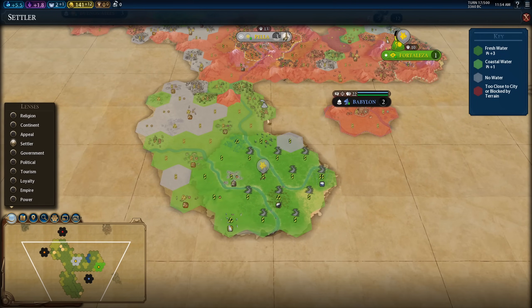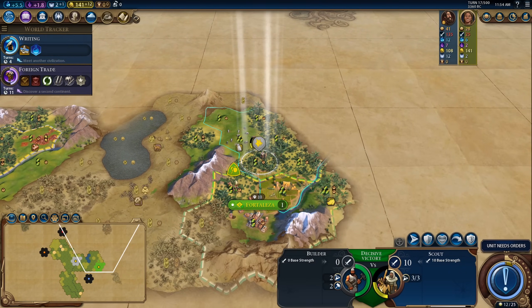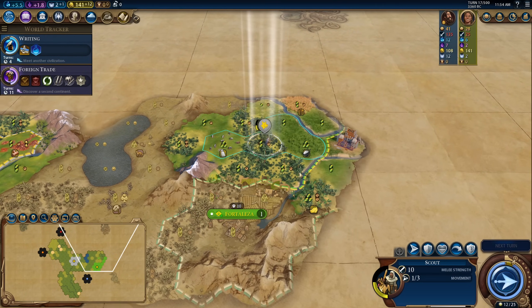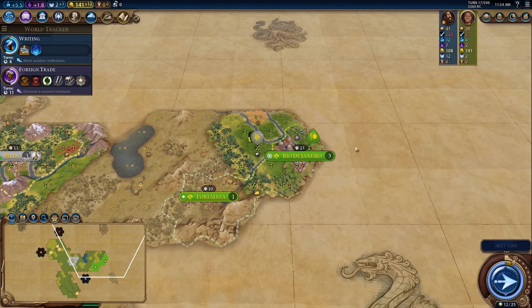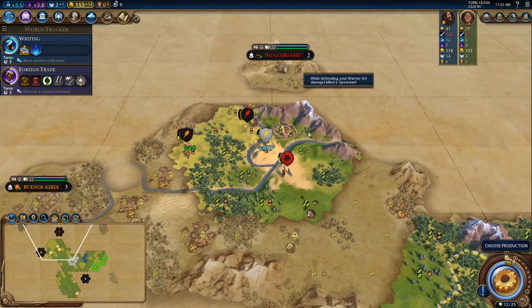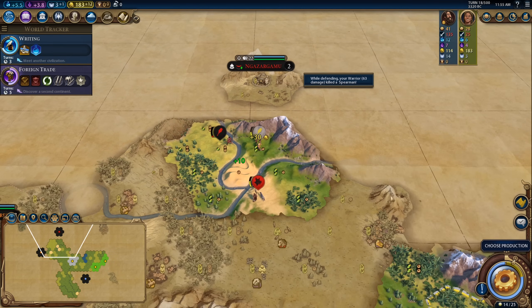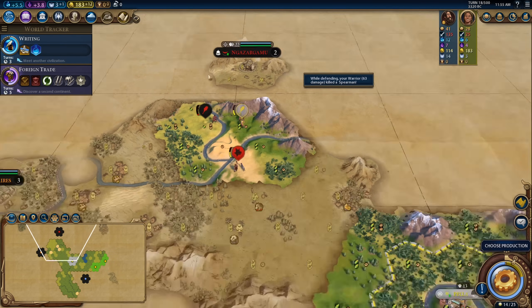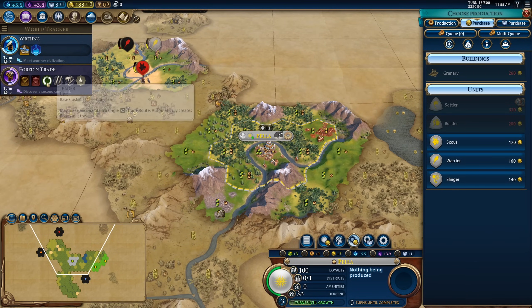There's some very open, unclaimed land down here, which is handy. I could declare war and steal this builder, but I want to be careful about how early I declare war. It looks like they're actually building the Great Bath, so this will be a perfect civilization to attack early — as Alexander, you want to kill people who build wonders. The scout attacked me, so I get to clear the barb cap and get 30 gold. I'm now at about 183 gold, close to purchasing a builder or a trader when I get Foreign Trade.